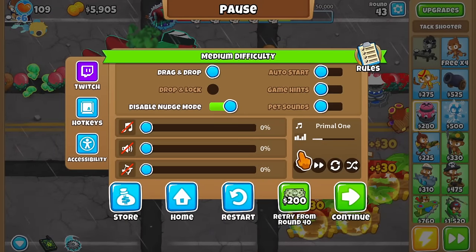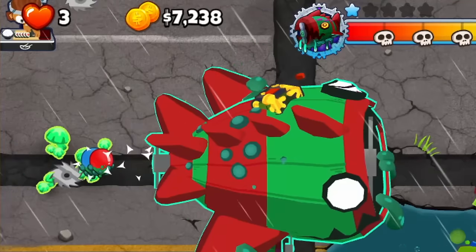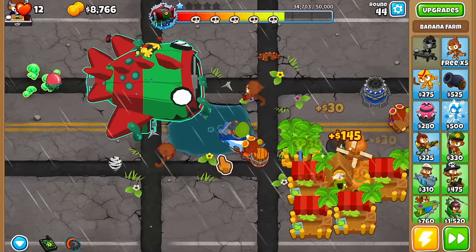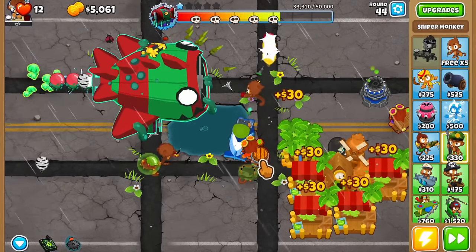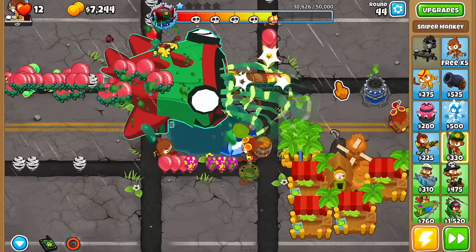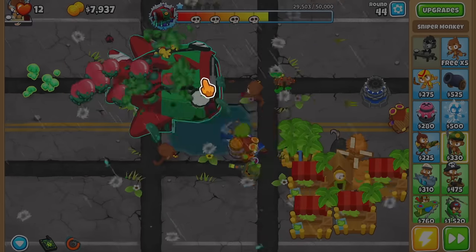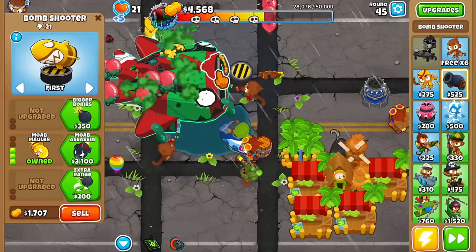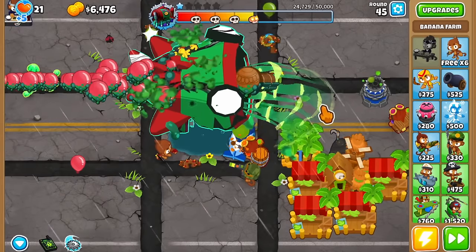I almost missed that - I was paying a little bit too much attention to the farms and almost leaked. We have 12 lives because we got some back, but that tells us our defenses are on the weaker side. Maybe we want to get a 0-3-2 sniper with global range. The boss isn't looking too good honestly, so we need to speed things up. I've seen people do 0-3-0 maulers so maybe we can do that - let's buy two maulers on strong. And don't forget to farm - we need to get this banana research facility going as soon as possible.